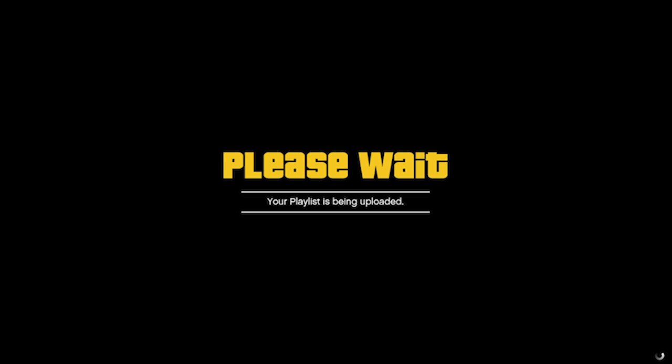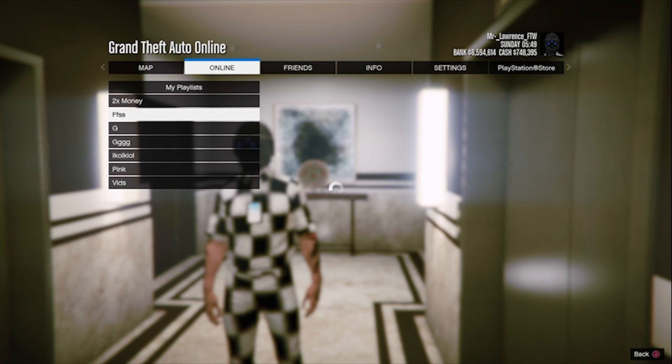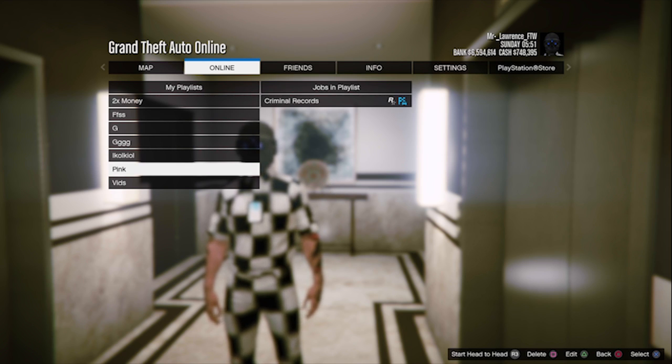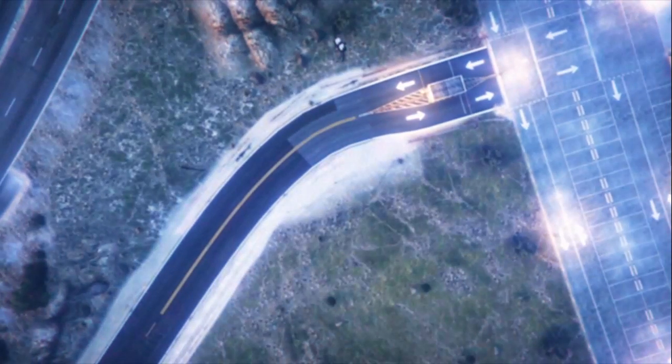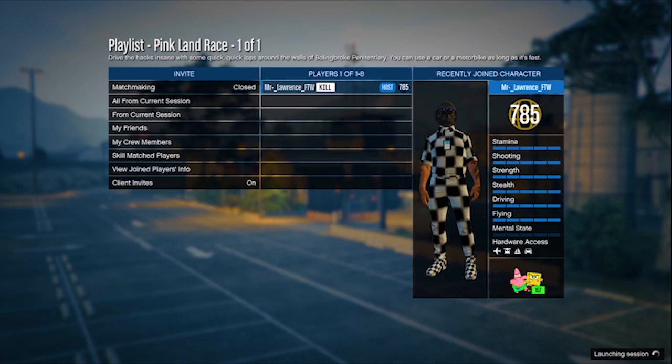When you saved it, back out once and go to My Playlist and play the playlist you just created. Now when you load into the race, only change the laps to 1. And then just confirm settings and start the race.